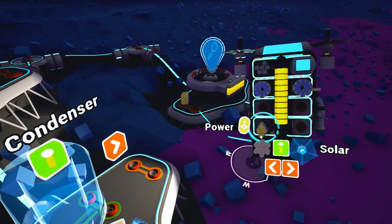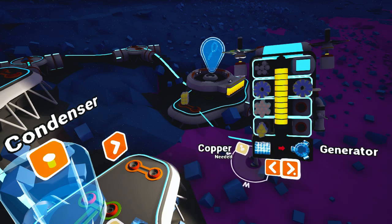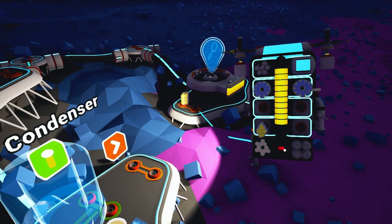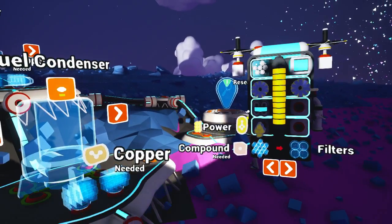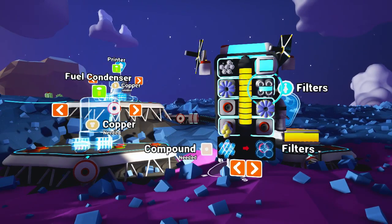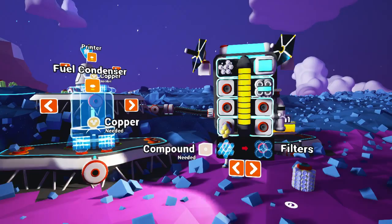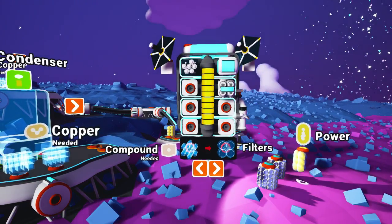We've got two bits of resin, still plenty of tethers, one bit of compound left after that. We can keep that in reserve for making more tethers. And the compound is used for filters. Maybe we should just try making it — we can get more compound now, we do have a renewable source of it. So we'll see what these do, if anything. Okay, they're blue — that suggests oxygen-based stuff. I guess we'll keep those on us, we'll see what they do. Maybe once we're out of range of the base, we'll start to see it deplete or something. Let's just drop this resin down on the ground over here. There's a bit of compound that got chucked over there, so we've got one bit left over there.